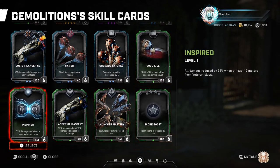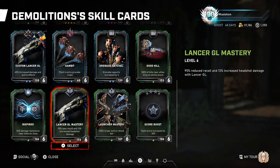Moving on to the Inspired skill card. All damage reduced by 32% when at least 10 meters from the Veteran class. I feel this is more of a lower-level card to help with damage reduction, but when your Demolition is ranked up, there are better cards to use. On to Lancer GL Mastery: 95% reduced recoil and 13% increased headshot damage with the Lancer GL. This is a good skill card at lower level because the recoil reduction is nice, but I'd much prefer the Custom Lancer GL or Custom Boomshot skill cards over this one.